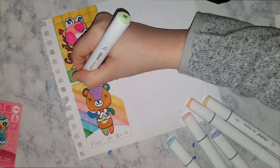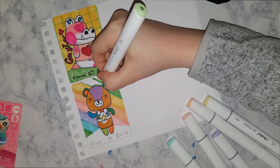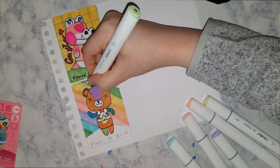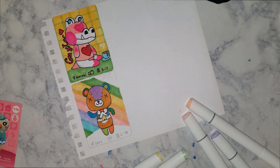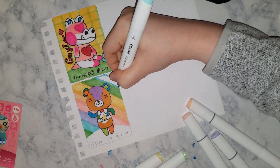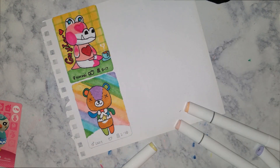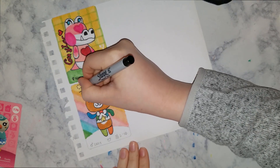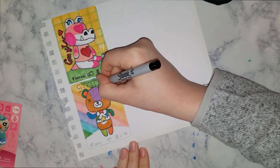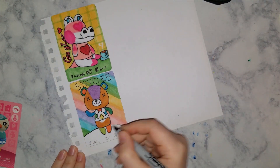For Stitches' amiibo card, I decided to give him a rainbow background because he's kind of rainbow colored, but he's more saturated and the background I gave him is more pastel — it's still pretty busy but I think it looks really cute. For his information, he is a lazy villager, so I put that on there along with his little symbol to signify that he is a bear. And to put his name on here, I did it in a little stitch pattern.